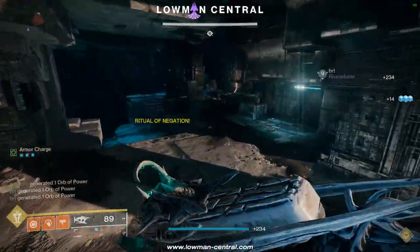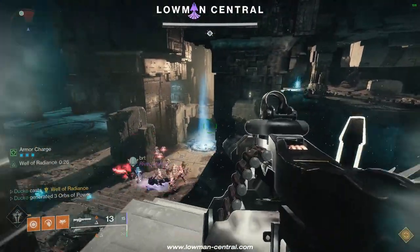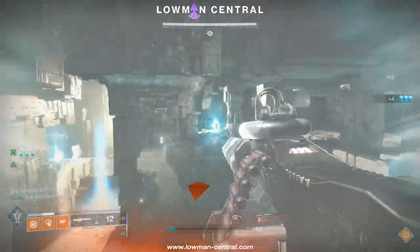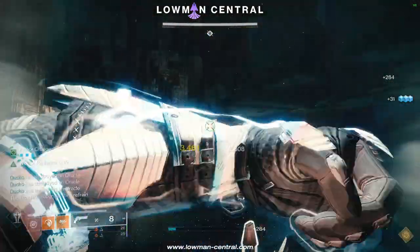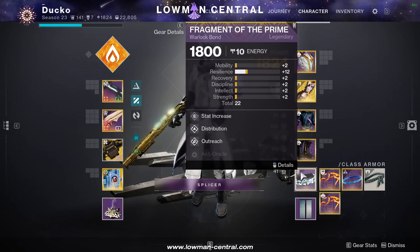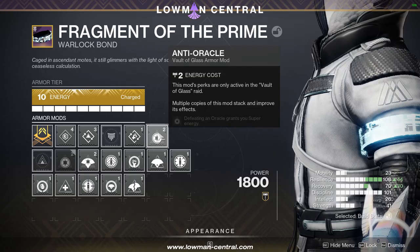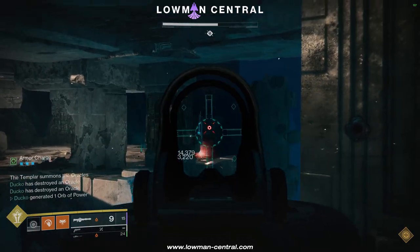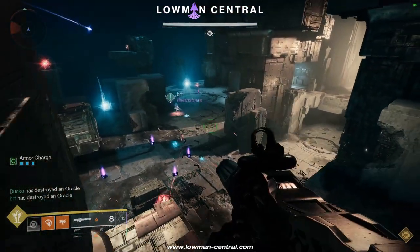Let's take a look at how oracles play out. There are two methods. The first is to assign one player to take care of the right side and middle oracles and one player to take care of the left side oracles. There is also a spot on the right side of the big pillar in the middle where you can see all seven oracles. It's also a good idea to run anti-oracle mods if you're wearing raid armor, which will give you super energy every time you break an oracle. This makes it extremely easy to sit inside a Well of Radiance and easily break all oracles with Xenophage. Make sure to add clear and kill snipers so you don't get flinched while shooting the oracles.